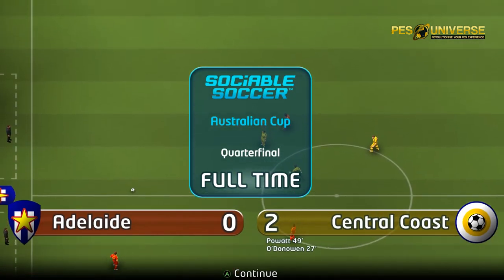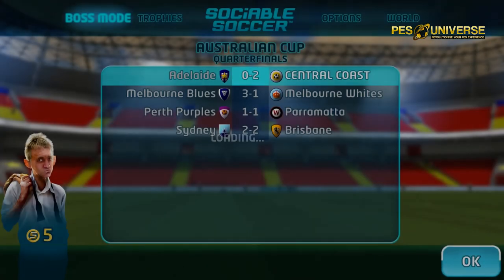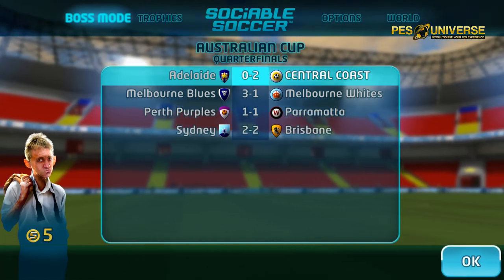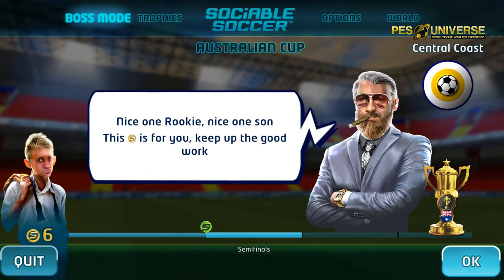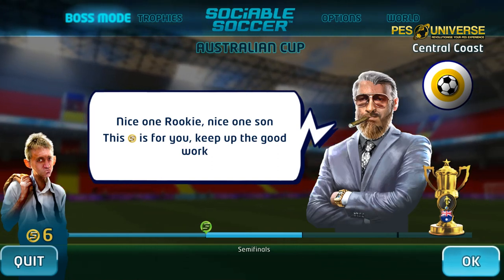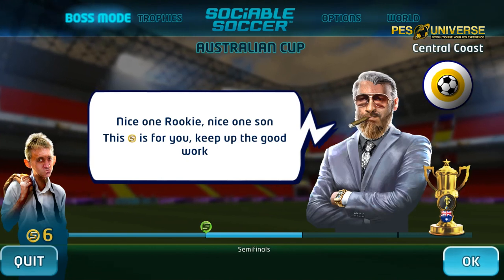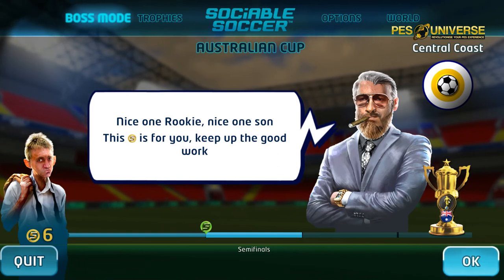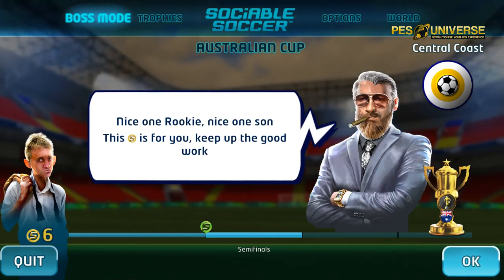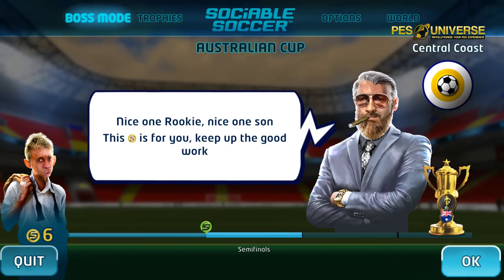Okay so that wasn't the best of wins but we won 2-0. So we're through to the semi-finals. You'll move to the next screen and there we go - 'Nice one rookie.' The coin is yours, so you've now got six. You win the cup, you get more coins and that's how it goes. I don't know if the coins go to your ultimate team or MyClub coins - I'm not entirely sure if it's completely separate or if you have two sets of coins.